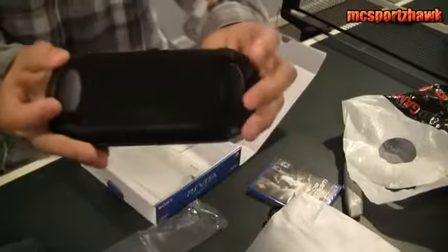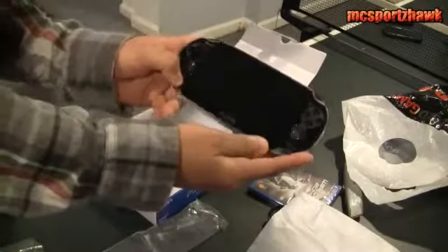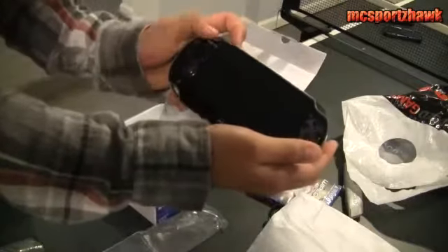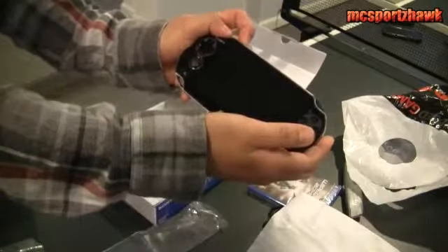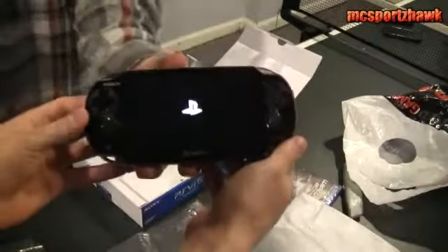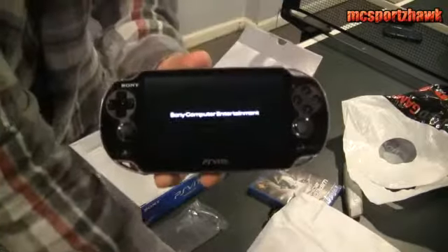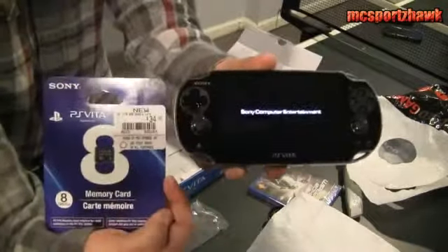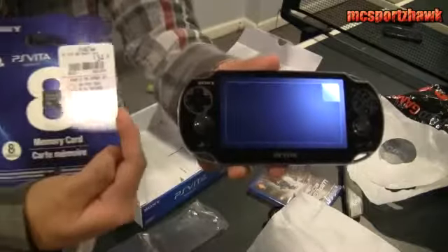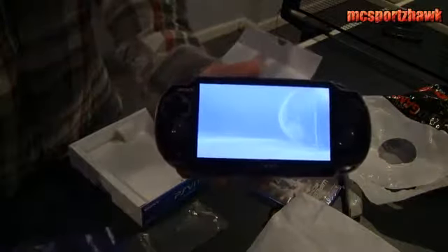All right. Does it have anything charged right now? Turn it on, see what happens. I don't think it's turning on. Where do you turn it on? Should be the home button. Oh wait, there's the power button up top. They don't even give you it charged — that's a shame. Oh, here we go. Sony make-believe. The one big problem I have is this little thing right here — it's a specific PS Vita memory card. 8 gigs for $35 — that's a lot of money because nobody else makes it. It's a touchscreen? Yeah, it's a touchscreen.